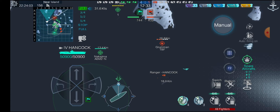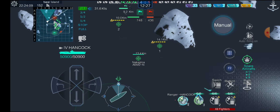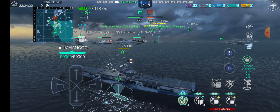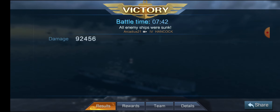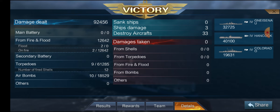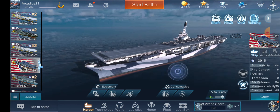It looks like we might have to finish off the carrier ourselves — I'm expecting the Colorado to do it, which is fine. I'm just trying to knock down more aircraft. She's starting to take fire and should go down here in a second. There we go. So let's see how we did: 92,000 damage, nine torpedo hits, ten bomb hits, 33 aircraft shot down, two fires, two floodings, 4,300 base XP. 12,000 damage from fires, 61,000 damage from torpedoes, and 18,000 damage from bombs. Only got a couple of strikes in, but that was more than enough to win the game.